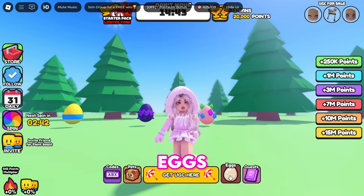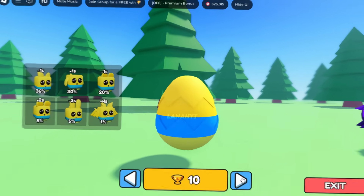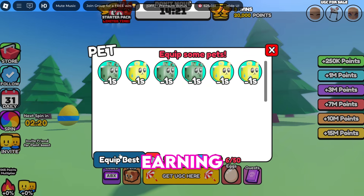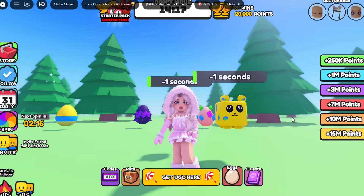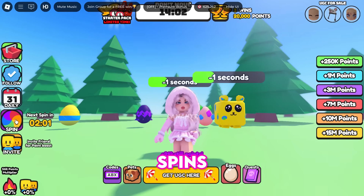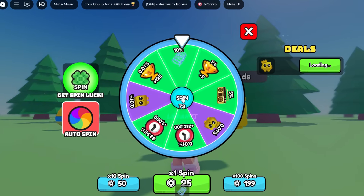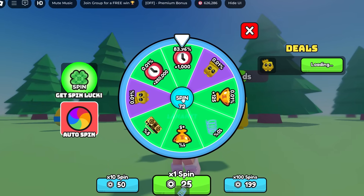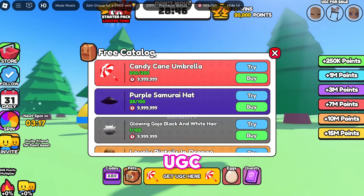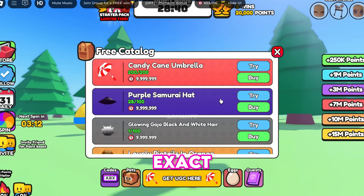You can also buy pets from eggs that cost victories. Click the pets button and equip your best pets to begin earning more points per second. Don't forget to use your free spins for bonus points. Once you've earned at least 1,000,000 points, you can get the free UGC item or hairstyle you want, because they all cost the exact same amount.